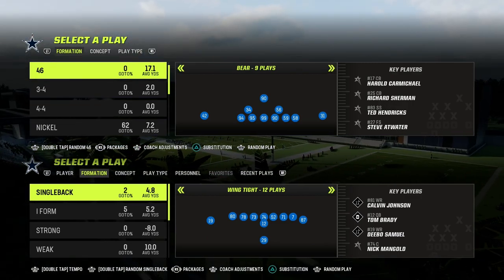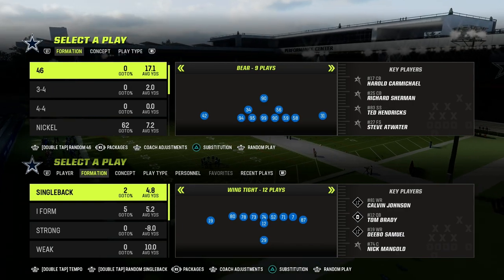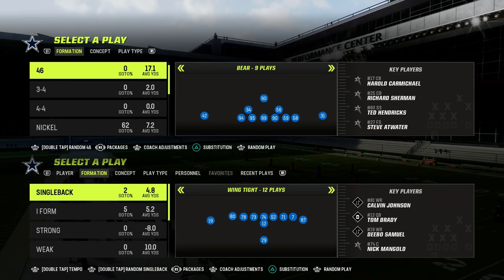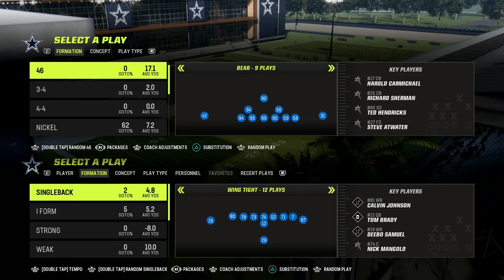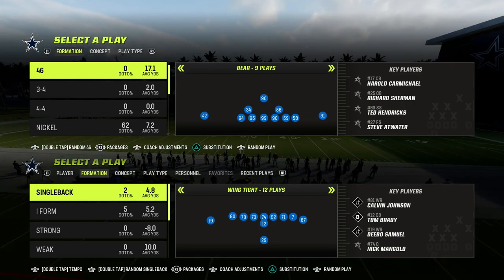We're going to be in the Jets offensive playbook today and take a look at the Tight Y-Off formation. We've been doing a mini series on this over the past couple of videos. I actually dropped a full ebook on my Patreon page — it's got a ton of advanced setups for the Tight Y-Off formation, as well as an entire mini scheme in the red zone that I think is one of the best red zone schemes in the game.